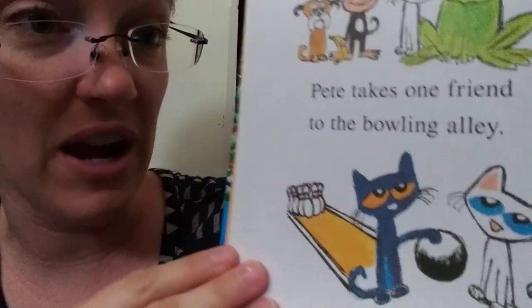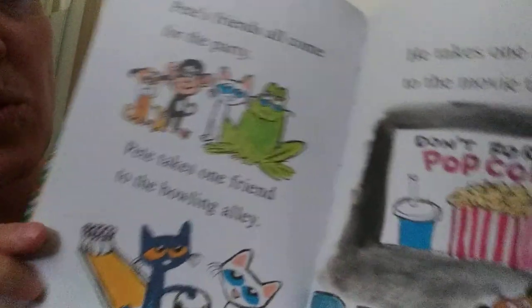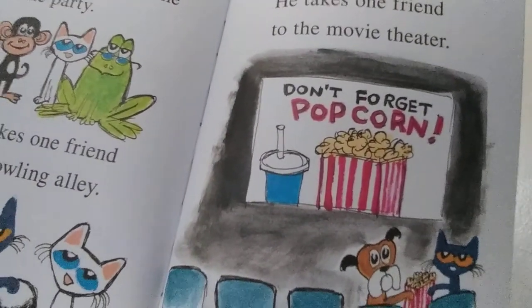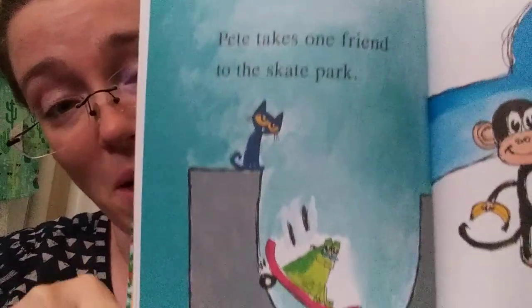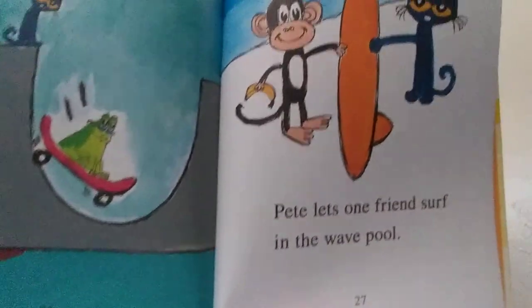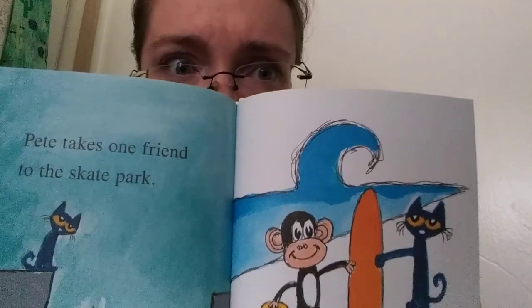Pete's friends all come for the party. Pete takes one friend to the bowling alley — there they are. He takes one friend to the movie theater. 'Don't forget popcorn,' says the screen. So there's Emma, and Callie is at the bowling alley. Pete takes one friend to the skate park — check out Grumpy Toad dropping in! Pete lets one friend surf in the wave pool. There's Hannah — Miss Long's gonna have to check that name.